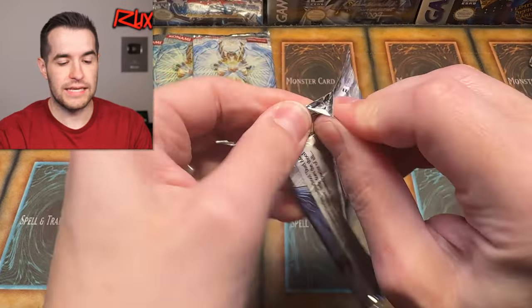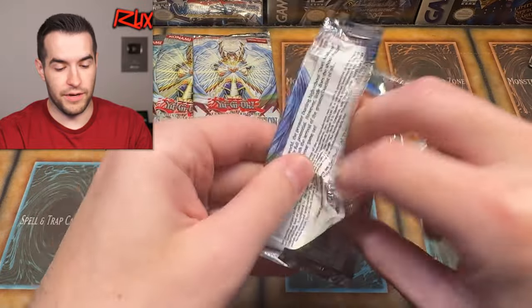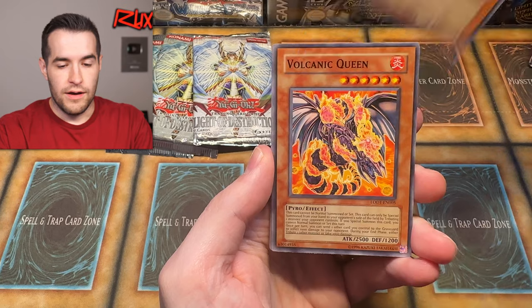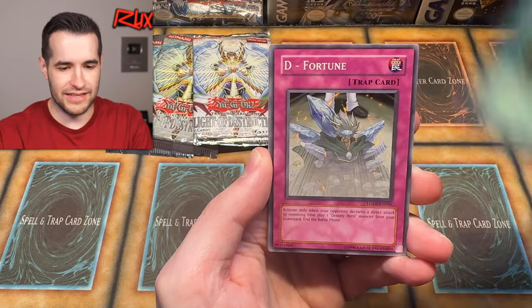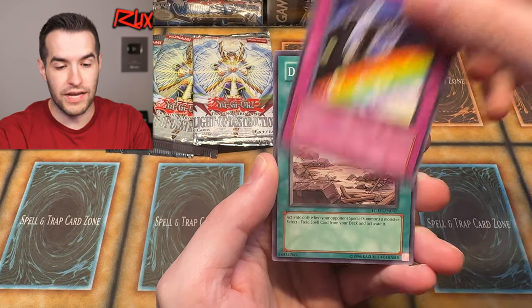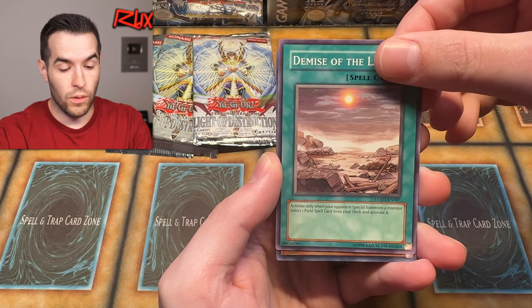Light of Destruction, please don't destroy the light of my excitement here. Give me some hope, not darkness — that's Phantom Darkness, and it makes sense that yesterday was like that. The Fool — maybe I was a fool to believe I could pull something good. Wetlands, De Fortune, come on. Unifrog, Jane Lightsworn Paladin, Rainbow Gravity, Demise of the Land — a lot of great commons. And uh oh — is this something?